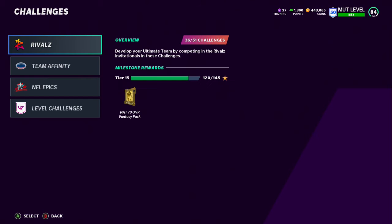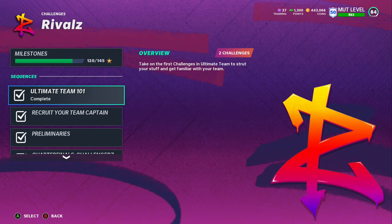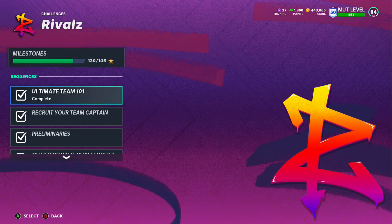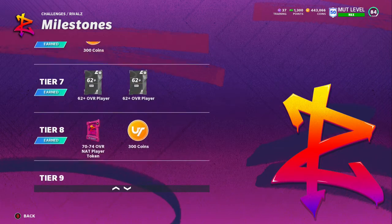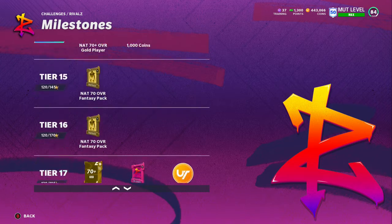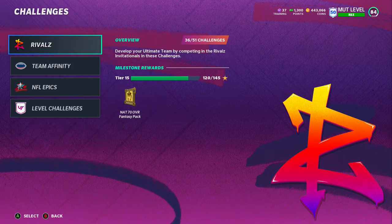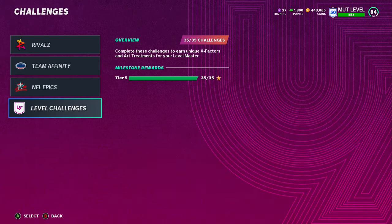After that, go to Rivals. Rivals is probably actually what you want to do first. Do Rivals first and you get a ton of gold players and the free 85 overall player. The last pack you get, you gotta go in the store and buy it - just saying. You can also get some crazy stuff there. So do those first: Rivals, then probably the NFL Epics, then level challenges. Those are mainly the challenges you should do.